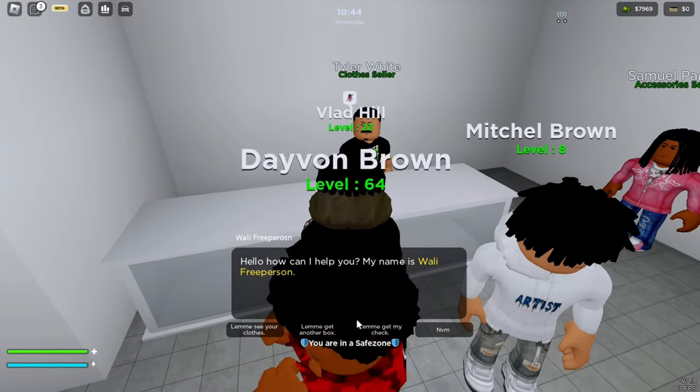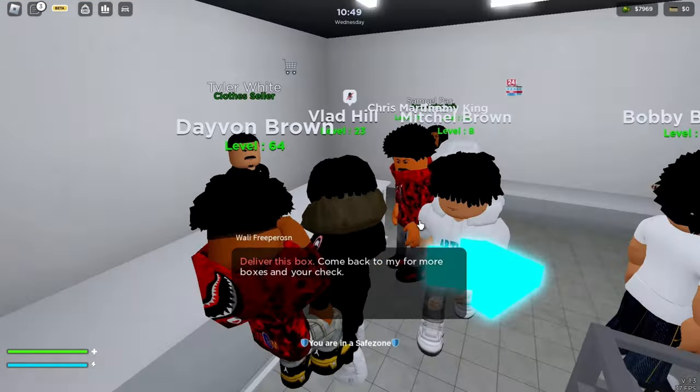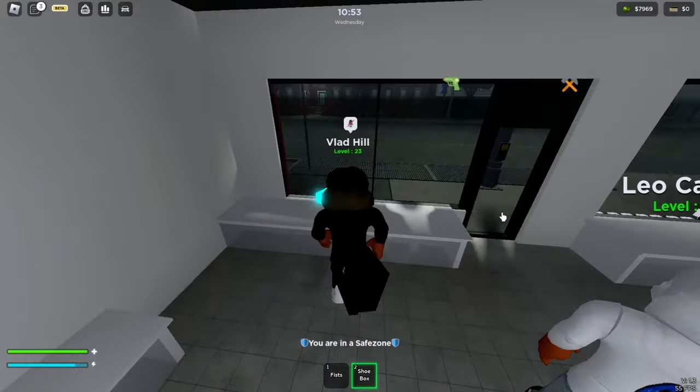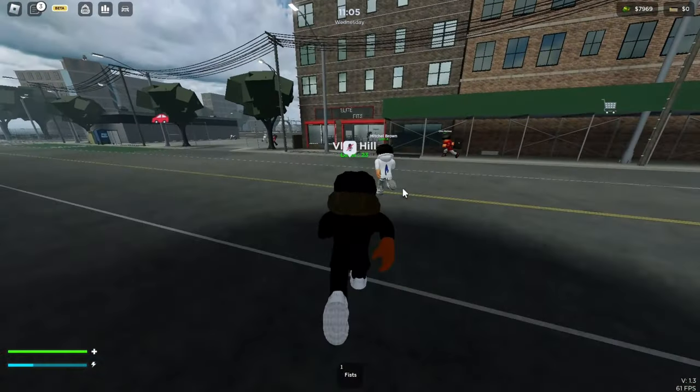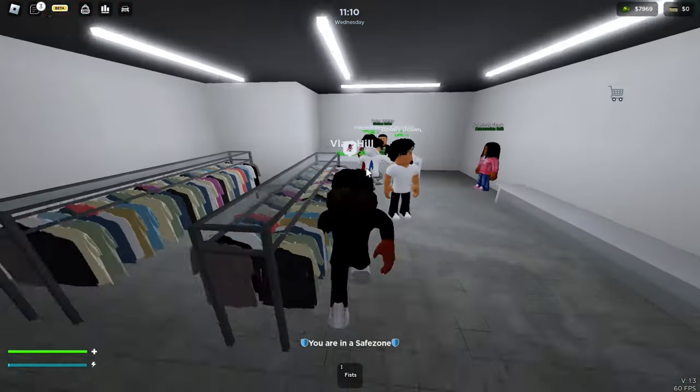First I will start off on how to make money. You can make money by doing various things, such as the shoe box job in the clothes store. Take the box to where the arrow directs you, then go back to the store and redeem your check to get paid.